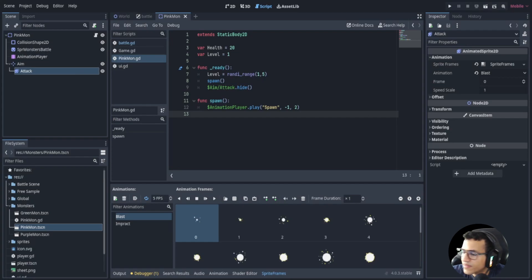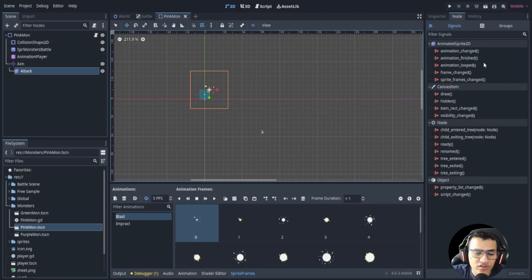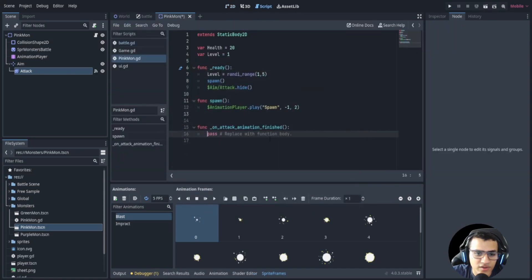One more thing we'll need later: for our attack AnimatedSprite node, we want to hide it when the animation finishes. We'll connect the animation_finished signal and in the callback we'll just hide the attack node again. That's it for that.